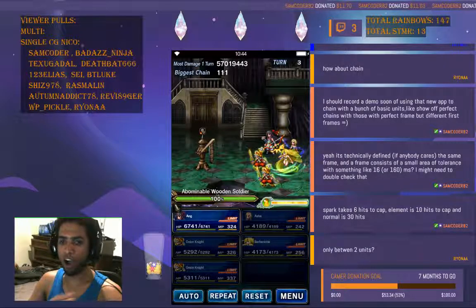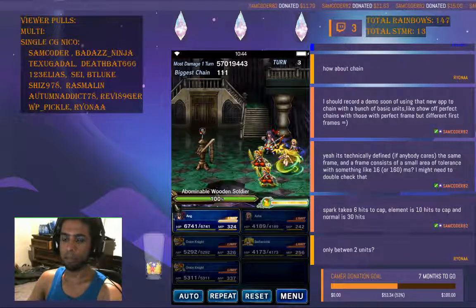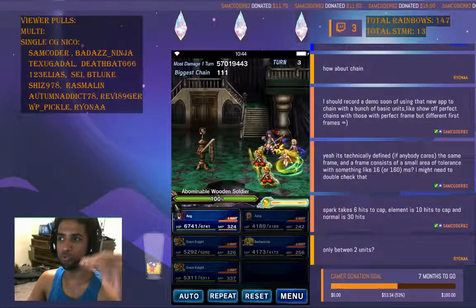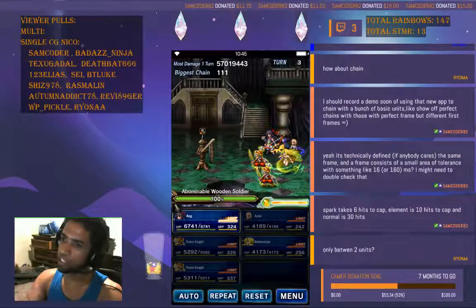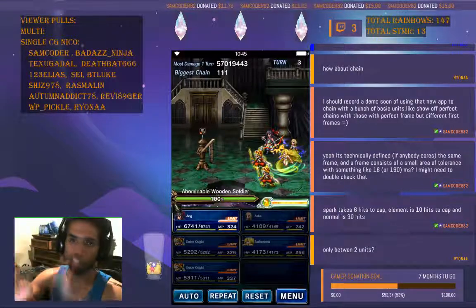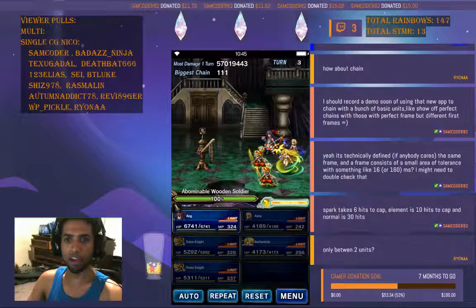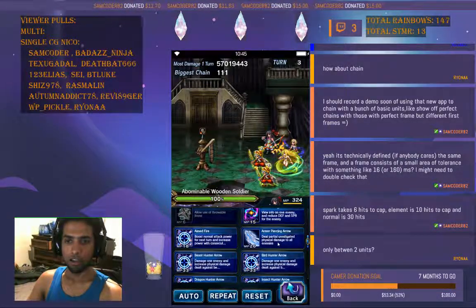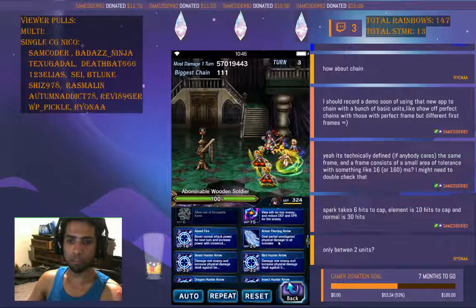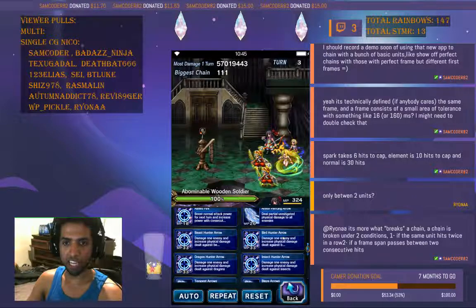Regardless of how you reach that maximum modifier — whether you mixed chain, elemental chain, and spark all together, or you only did a normal chain up to 30 hits — it doesn't matter. The cap is 400 percent.